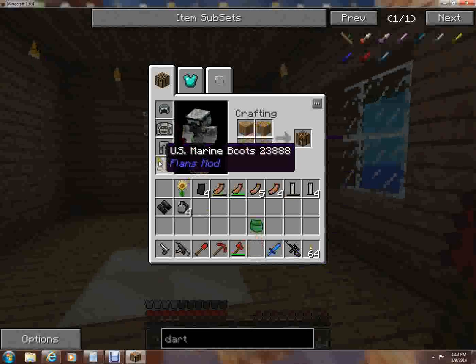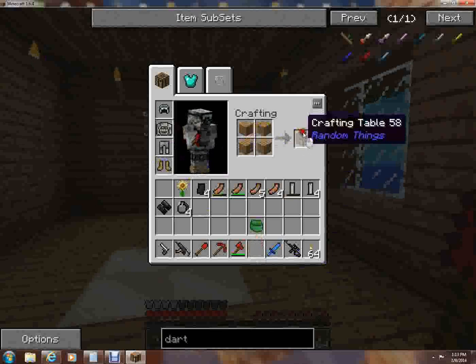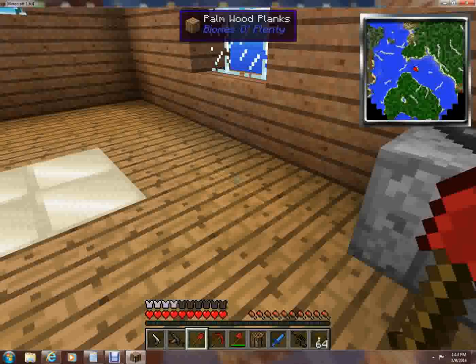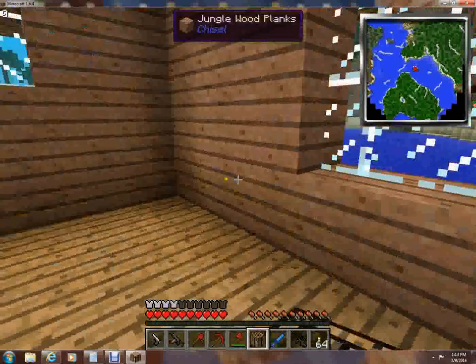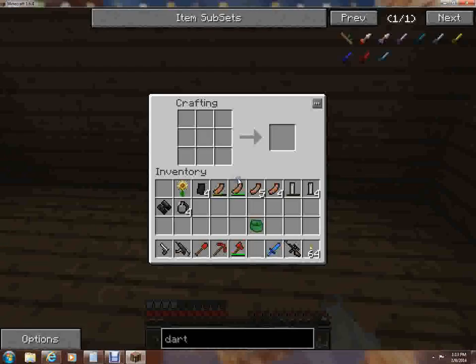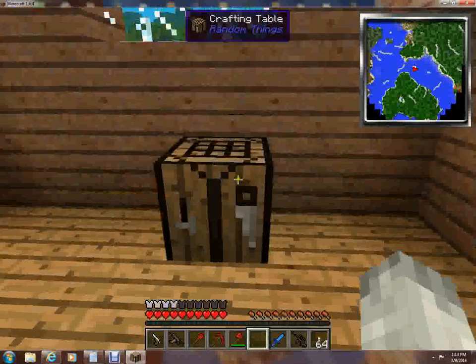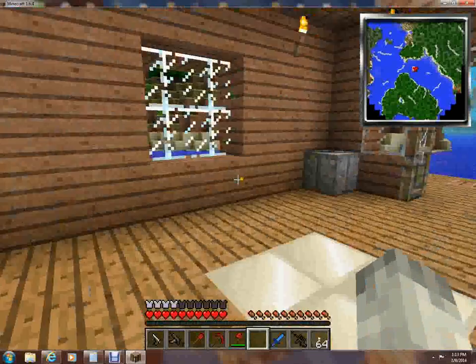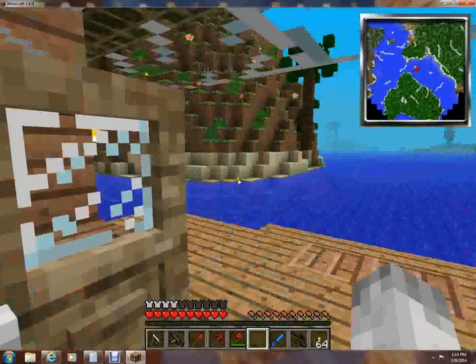These are US Marine boots — they look like sandals! It looks like they changed the texture of the crafting table... actually no they didn't, it's just the kind of wood that I made it out of.